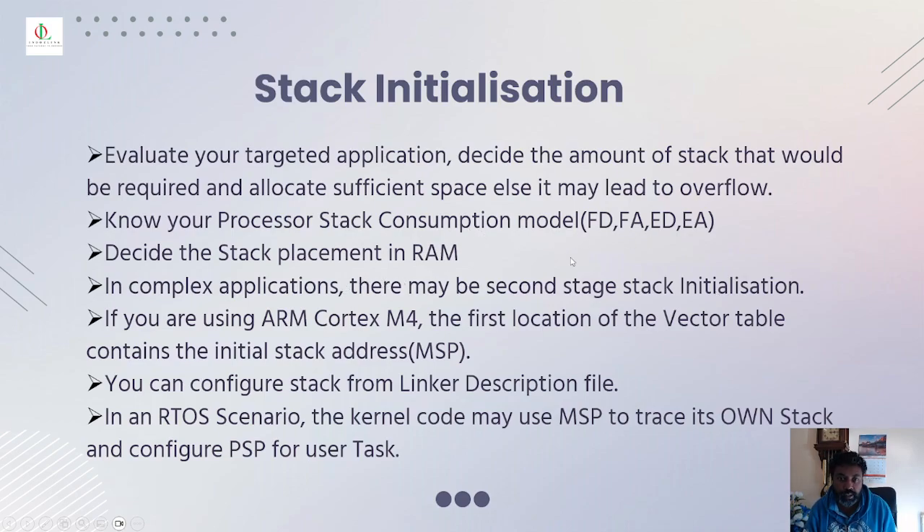In a real-time operating system scenario: if you are using Cortex-M4, the first location of the vector table — as learned from thread mode — refers to the MSP. You can configure this in the linker description file. In an RTOS scenario the kernel does the MSP trace and it starts its own stack from PSP. The user is allowed in RTOS to track the PSP — the kernel does the MSP trace and the user does the process stack pointer trace.